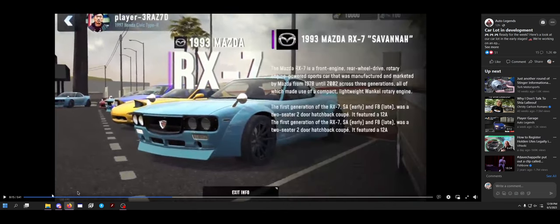They click Info, so there's a little 'I' for Info over here, and it gives you a rundown about the car. That's pretty cool. So, 93 RX-7 Savannah. I wonder if that's what the body kit is called.